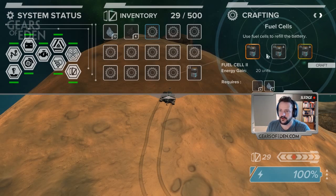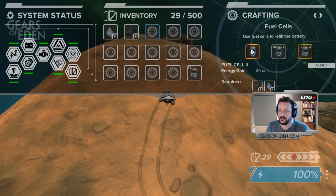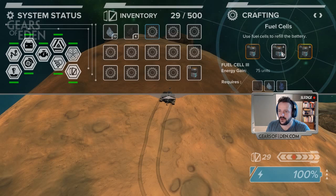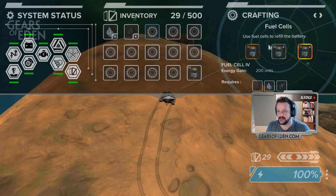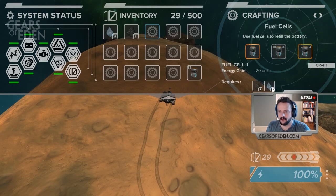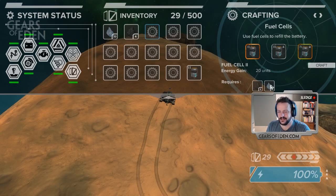There are three tiers of fuel cells we can craft: tier two, tier three, and tier four. We cannot craft the second tier because it requires cobalt, which we don't have. The third tier is also locked until we craft the second one. However, we can see that we have enough resources to craft the first tier of fuel cell — we need two iron and have six, and we need three ice and have 22. So I'm going to go ahead and start crafting that.